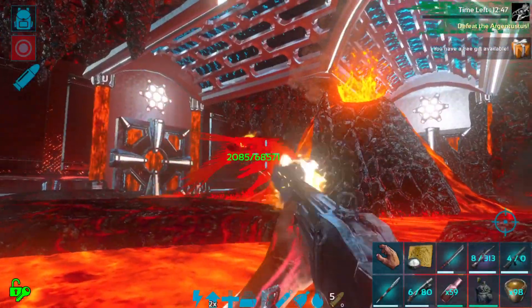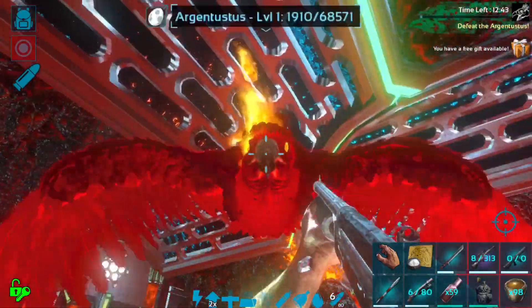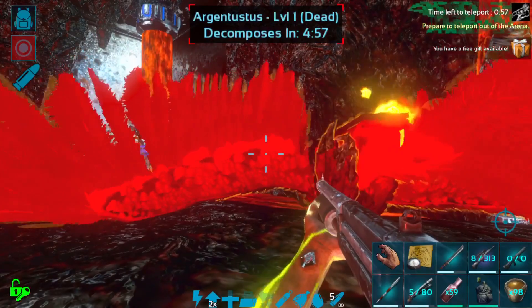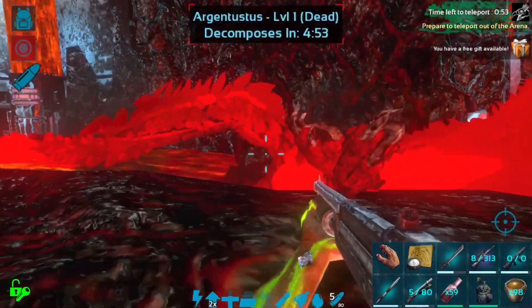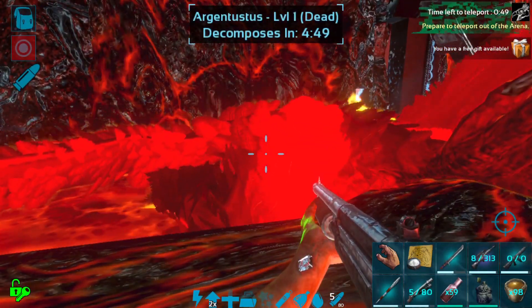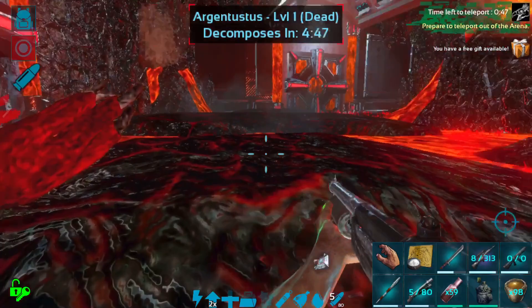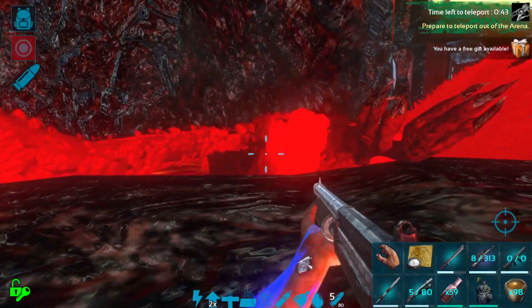He does do quite a bit of damage with his normal attacks as well, so make sure you're wearing good armor and have some med kits just in case. Make sure you have enough bullets — I ran out right before the final piece here, so luckily I had my shotgun to finish it off. Just make sure you have enough rounds. I really like the assault rifle for this fight, so that is the way I prefer to do it.